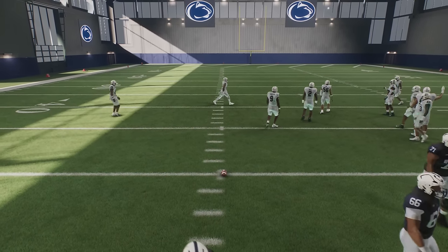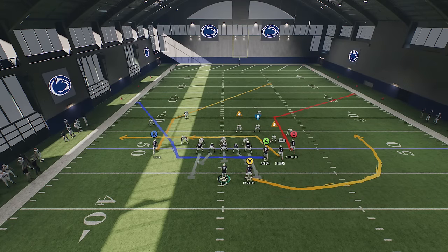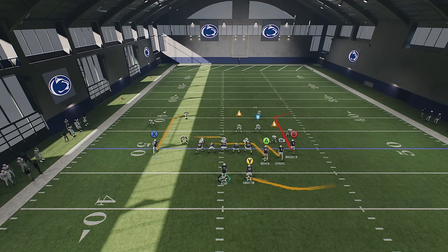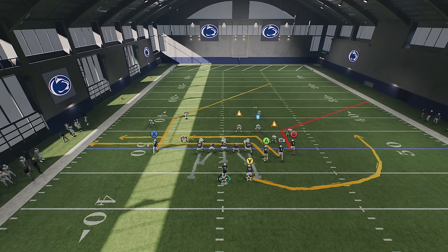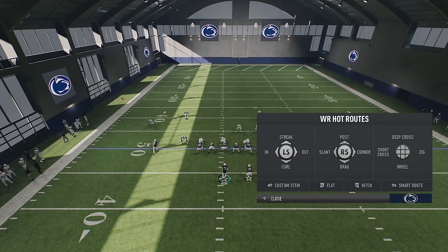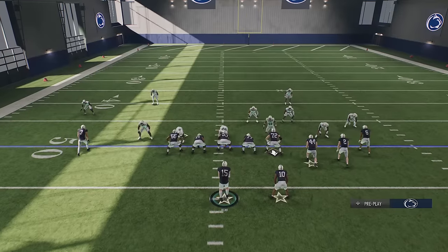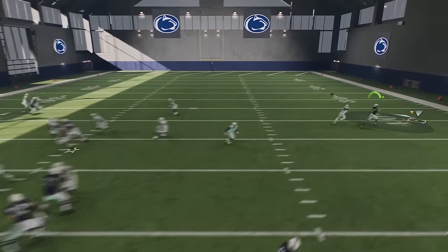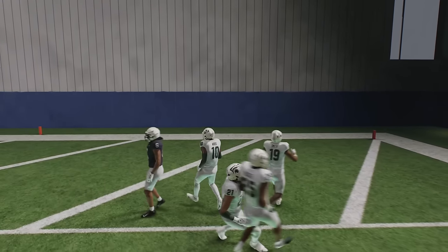Make sure you run this from a hash mark to the open side of the field. I'll put X on a post and A on a drag. To do this glitch, all you have to do is custom stem the route you want to glitch — I'll custom stem B down, then put B on a smart route. You'll notice how it changes the route considerably into something that doesn't even look like a real route. Against a man zero blitz with pressure coming in fast, this gives you an instant one-play touchdown.